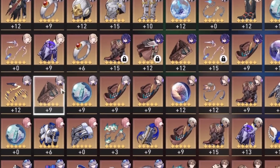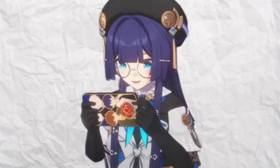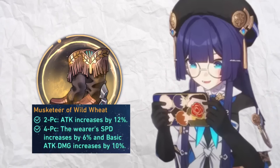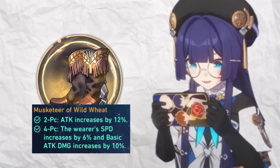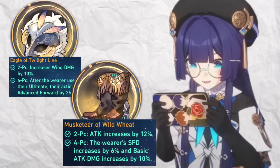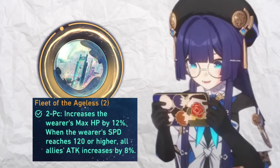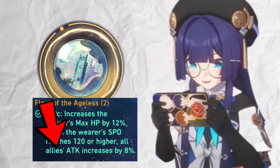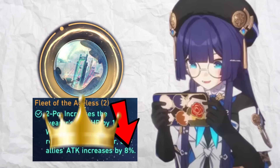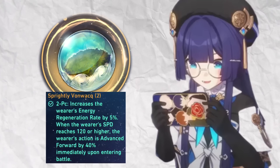The right relic and planetary set for Pela is dependent on your build and play style, but a few sets stand out. The always versatile Musketeer set is multifunctional, easy to farm, and easily swappable given the speed it provides. The Eagle of Twilight Line can also provide value with its advanced forward passive. Deciding between the two will come down to which you have better sets of. For planar sets, Fleet of the Ageless always has your back since the defense and team-wide attack percent is unbeatable as of 1.1.